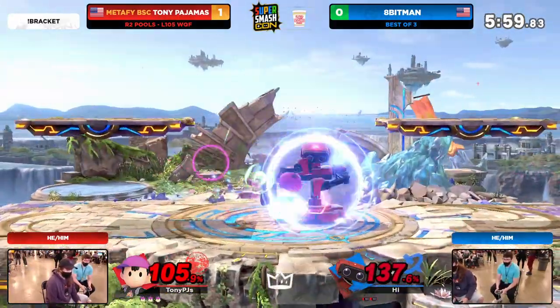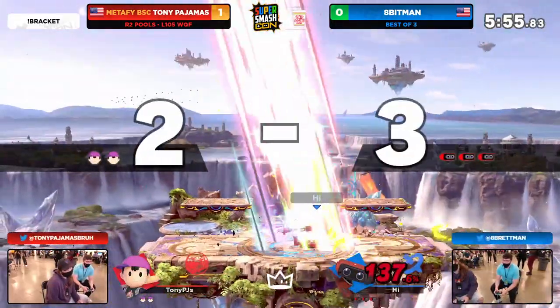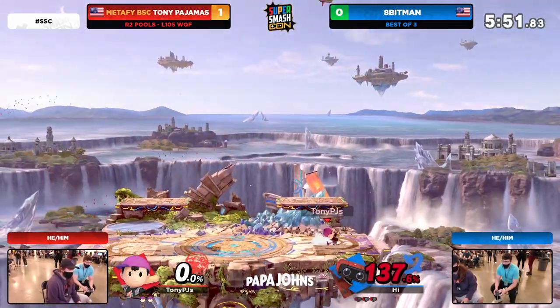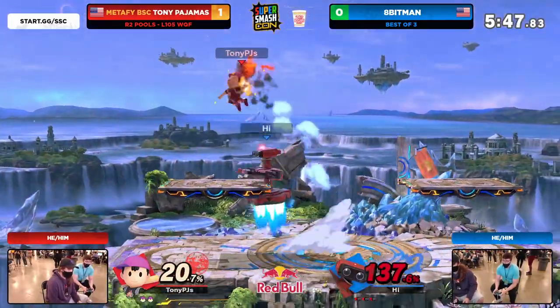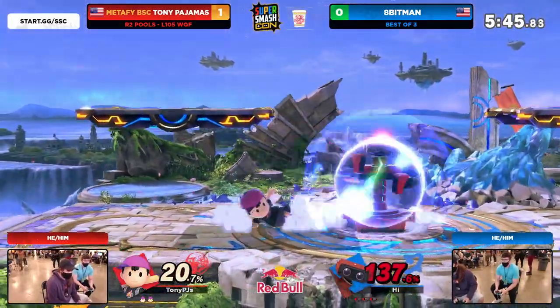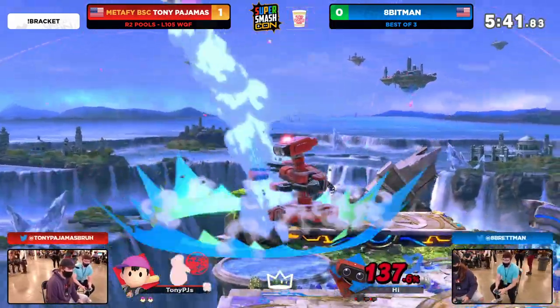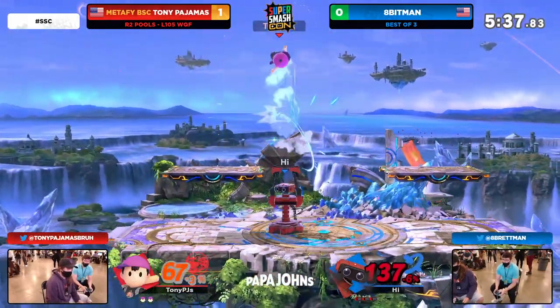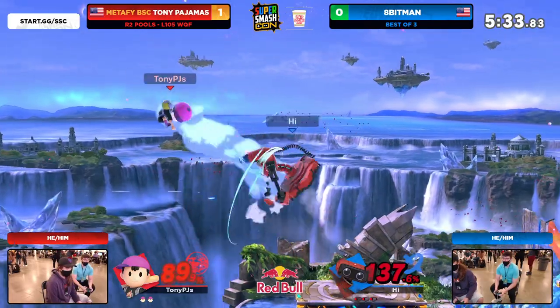Back air not going to connect — running forward with the dash attack, also threatening with the back air of his own. Pajamas gets buried. Is he going to get the up air? He does, but the DI wasn't quite enough to save him — that was high percent. Tony has him at least at back throw percents, but Ape of Man just wants to box him out with that down tilt, not going to let you grab me. Up tilt into up air — the bread and butter for ROB. Look at the damage rack up, and the air dodge is out.